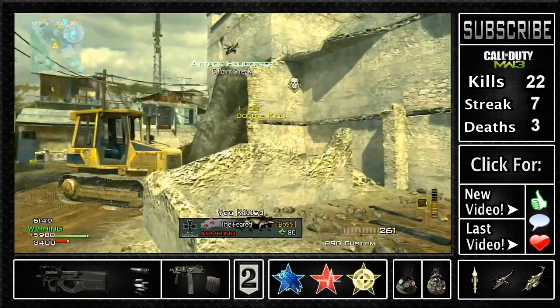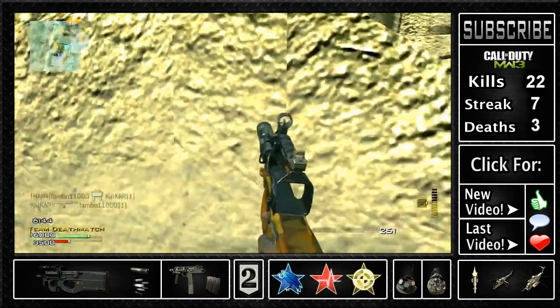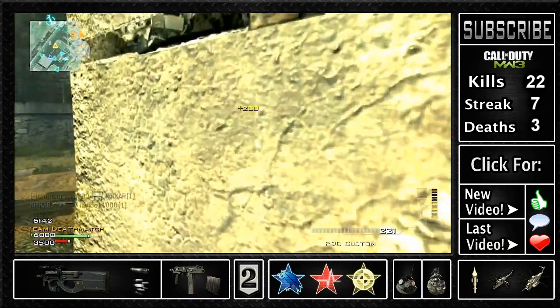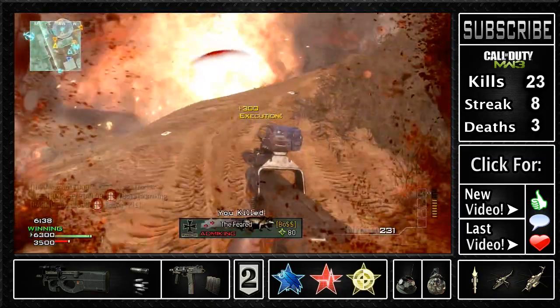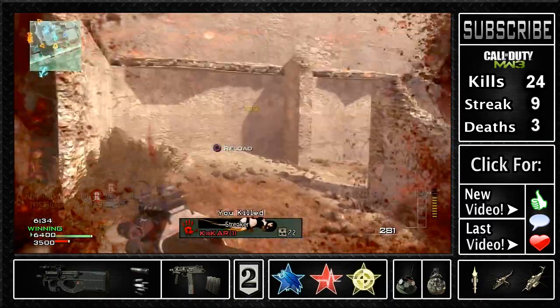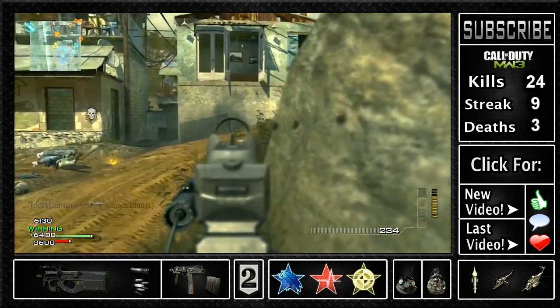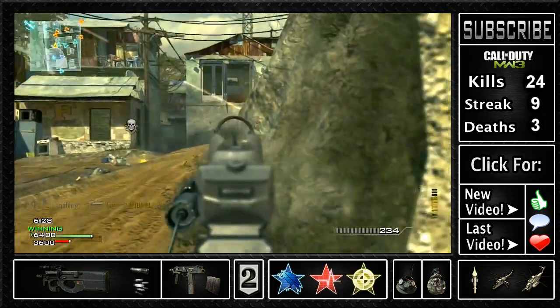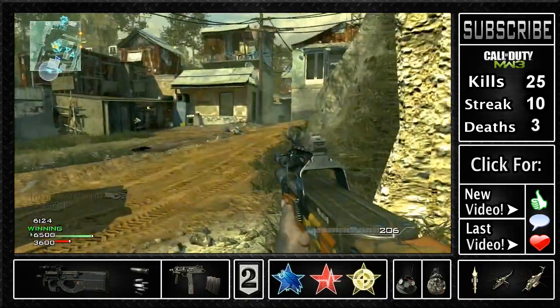A really good setup to use in team deathmatch is the UAV and counter UAV with Hardline on. What I mean by that is you'll get a UAV, then a counter UAV which is just 4 kills, and then it resets so you can get your UAV again. That's really powerful because it will always block their radar and you will always have a UAV in the sky. I'll be bringing you some team deathmatches of me using that setup as well.